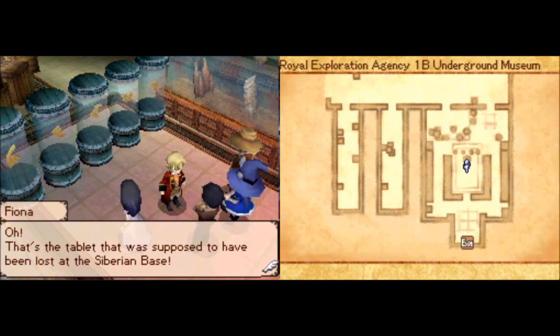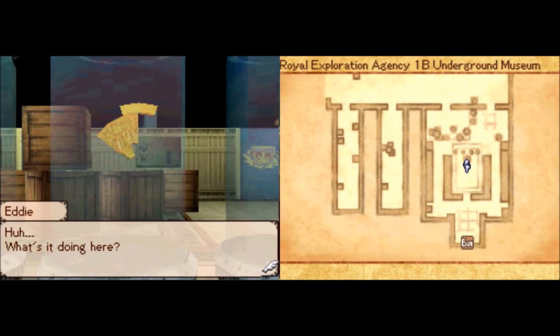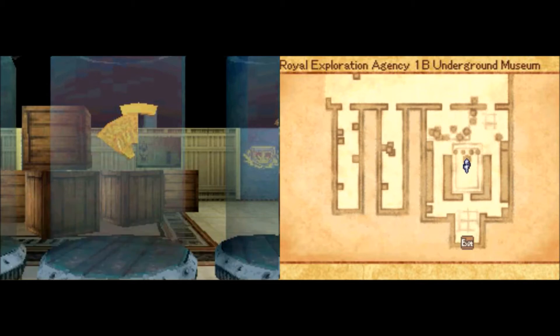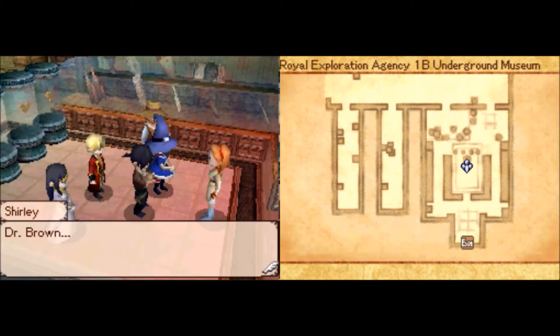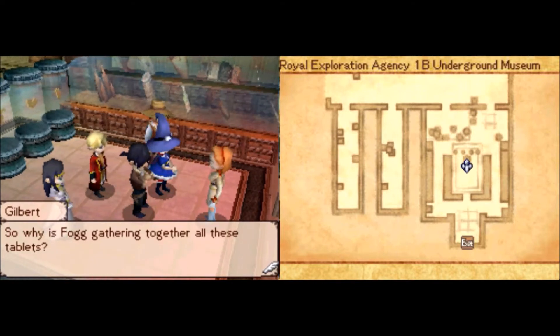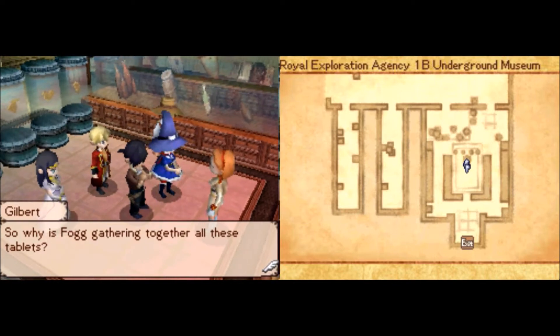There was a tablet at the Siberian base. I guess they somehow rescued it — were they digging in the snow or something? Oh, who's there? Oh, surely. The technology of ancient civilizations is much more powerful than the technology of modern civilizations. Of course.